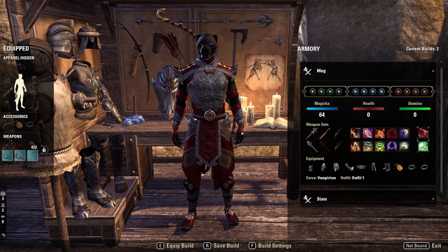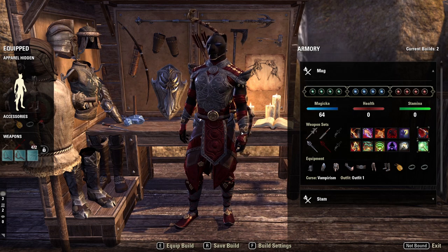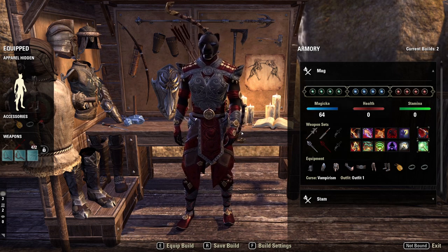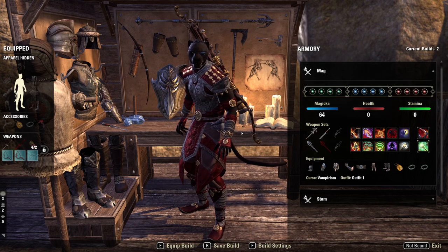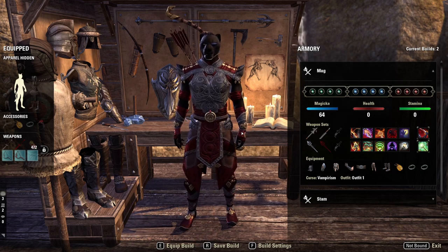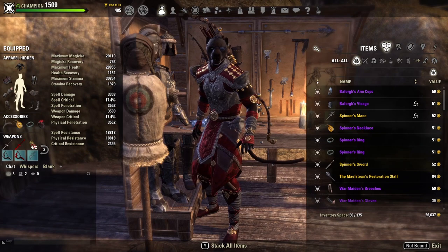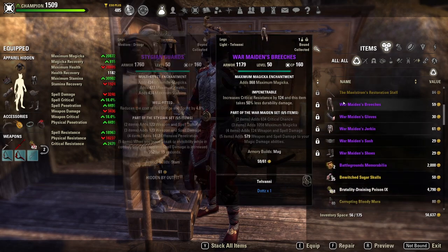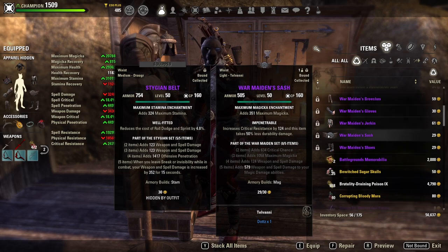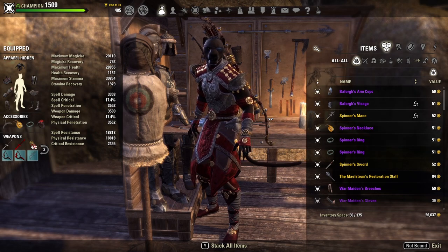It saves every skill point wherever it is — it's essentially just a snapshot of your character at that current moment. This system is so powerful because you can easily have magicka and stamina builds on a single character. You could have tank builds on a character, healing builds on a damage-dealing character, one profile with vampirism and one without. That gives you a lot of flexibility — you don't have to rely on add-ons nearly as much, and especially for console players, you now have a very robust system to change and edit your builds. A really cool thing is that once gear is added to your build, it gets a little icon to the left — the two crossed swords and shield — so you know to keep that piece of gear in your bags.